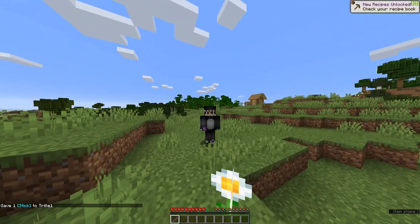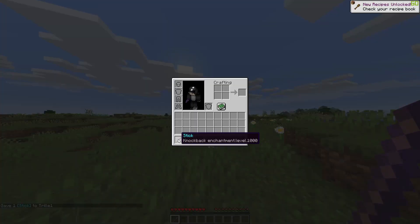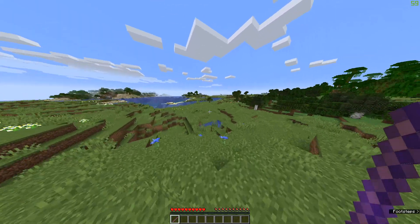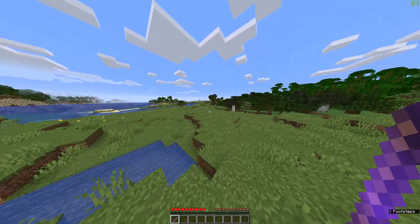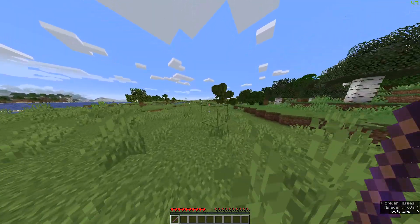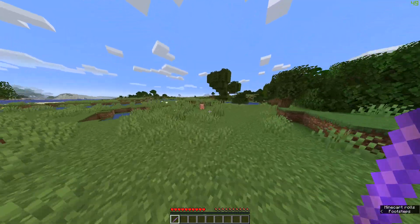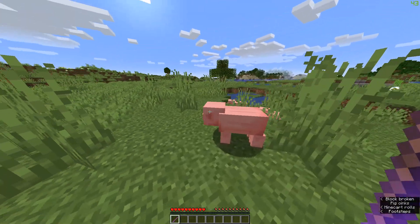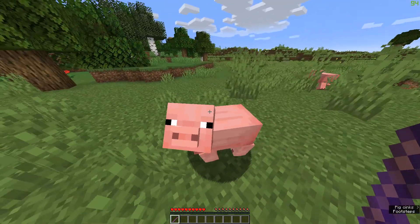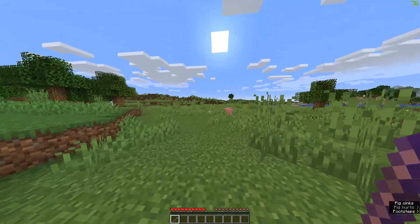As you can see I got a stick with knockback enchantment level 1000. I'm gonna go over to the pig over there to test it out and show you guys how it works. When you have the stick you just simply left click and this will happen.